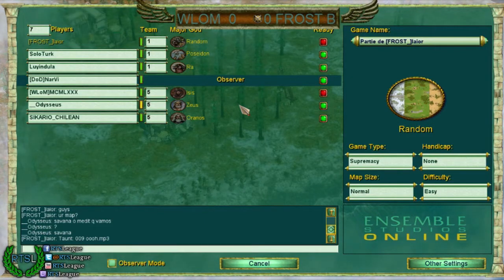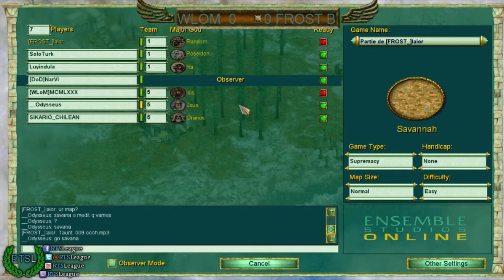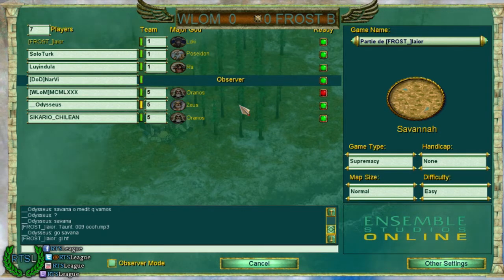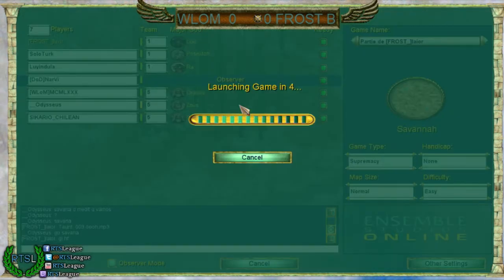Let's look at the lineup real quick. Leondilla is a raw player, as we know, and Solterk mostly plays Poseidon. They're picking Savannah as their first map. Picking Savannah into — I guess it's okay if you go double Ranos and Zeus. Savannah is a pretty open map, so we're going to see a lot of raids, which might benefit the Ranos players against the passive raw player. It's definitely going to be an interesting game — let's head in and enjoy.